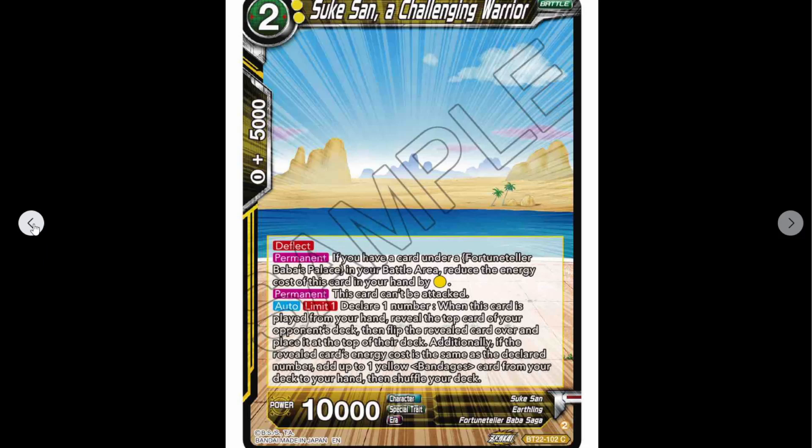Auto, limit one: declare one number. When this card is played from your hand — I can see this being a running theme for this set — reveal the top card of your opponent's deck, then flip the revealed card over and place it at the top of their deck. Additionally, if the revealed card's energy cost is the same as the declared number, add up to one yellow Bandages card from your deck to your hand, then shuffle your deck.